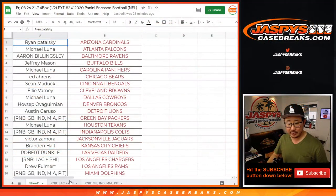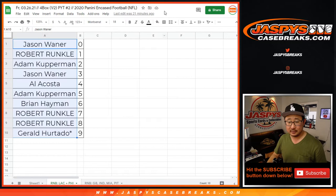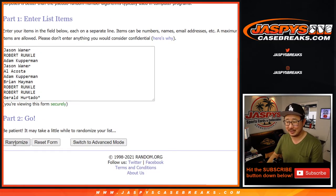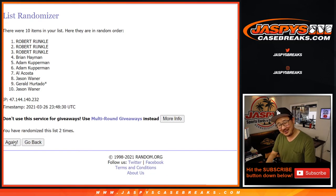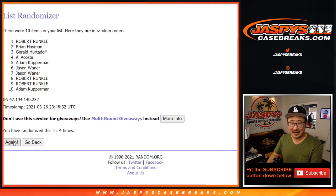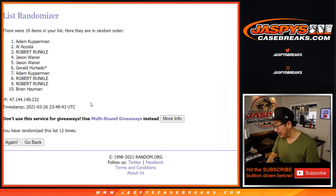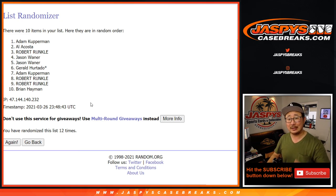Let's quickly go back to this list — there's that extra Keenan Allen base card. Let's see who gets it. Counting through... Adam, you'll get that extra Keenan Allen card right there. I'm Joe for JaspiesCaseBreaks.com — plenty more Encased in the shop, go and get it. I'll break more with you later tonight. Bye-bye.